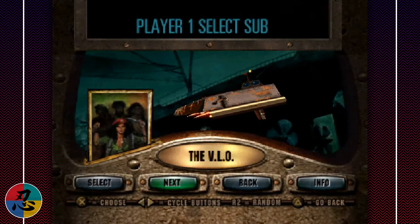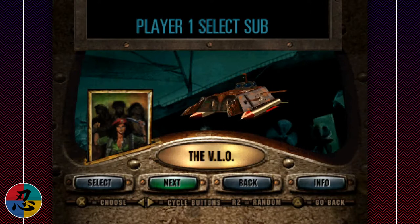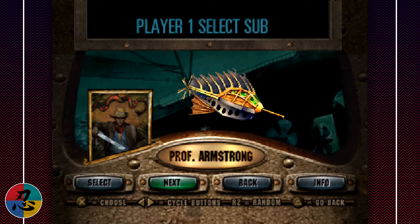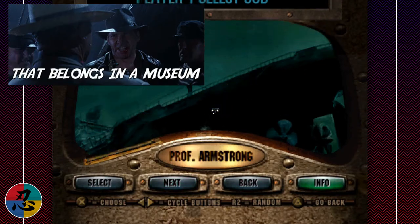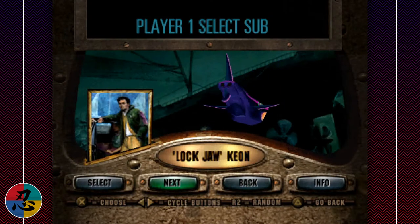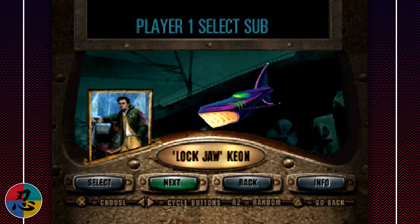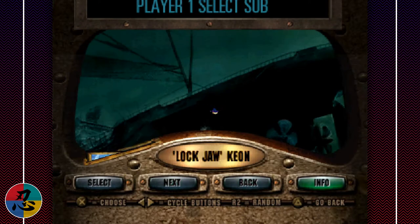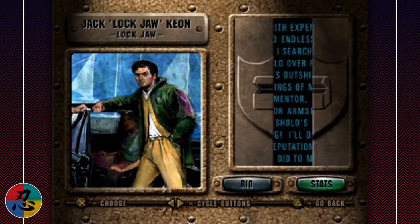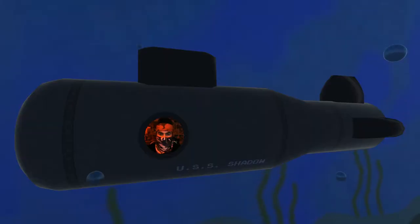Then we've got the evil corporate business lady who apparently didn't get the memo about this taking place in the ocean, and decided to bring an airplane to a submarine fight. Followed by this thrill-seeking hippie dude who doesn't even have a submarine — he just zooms around on a little sea bob and he's basically this game's equivalent of Mr. Grimm. Next up we've got some freedom fighters in their revolutionary rust bucket. After that we've got an Indiana Jones knockoff who wants to collect all the alien stuff and put it in a museum. Then we've got Sharky Sharktooth, whose submarine resembles a shark. And last but certainly not least, there's me — I'm in a submarine!